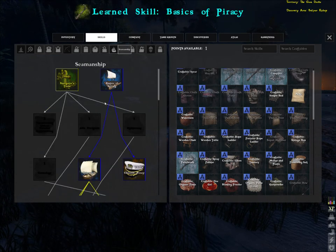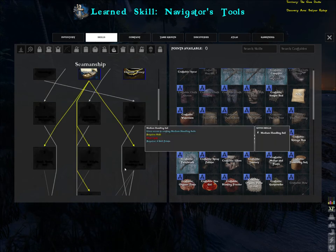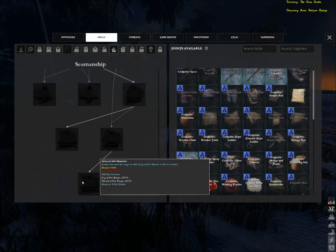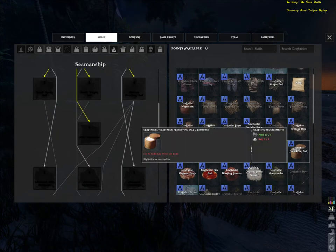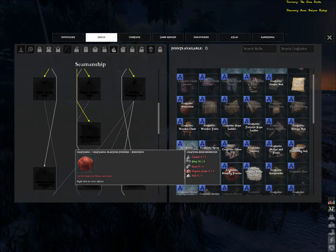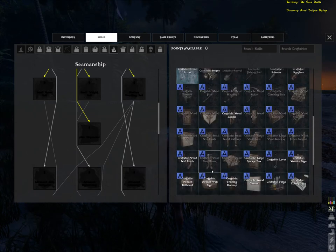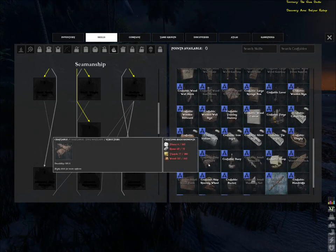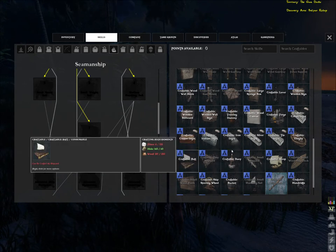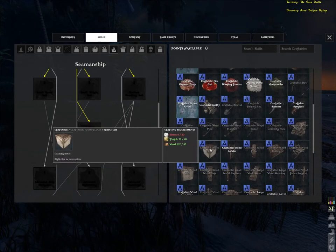We've got one point left. Navigator steel gives you a sextant. The last thing from this skill tree is advanced able map maker, which further increases the range at which the fog of war shroud is released. Look at all this stuff we can now craft - preserving salt, fire gel, blasting powder, organic paste, gunpowder, shovel, smithy, metal weapons, wood floors, and so on. Then the forge, the dinghy, the tiny shipyard where you can build the raft and dinghy, and the small shipyard where you can craft the sloop.